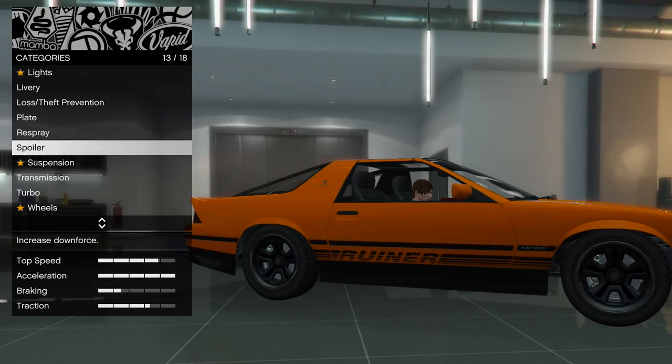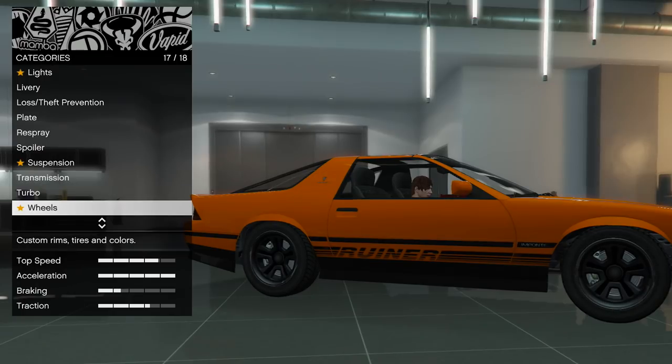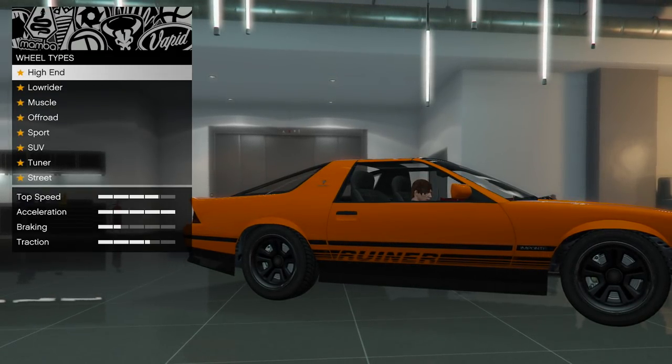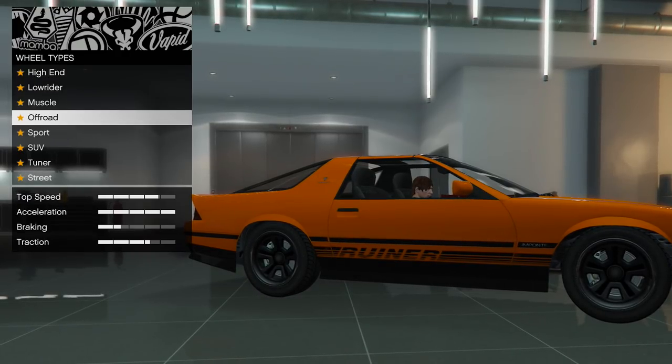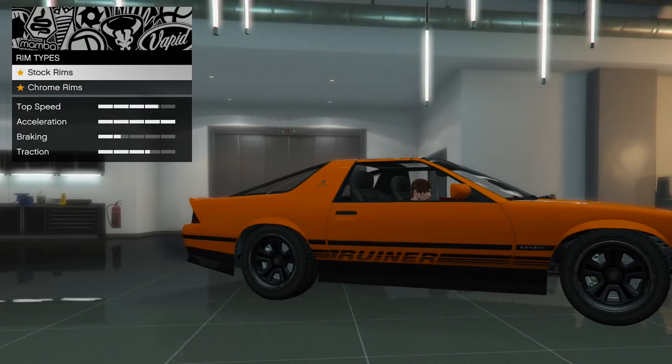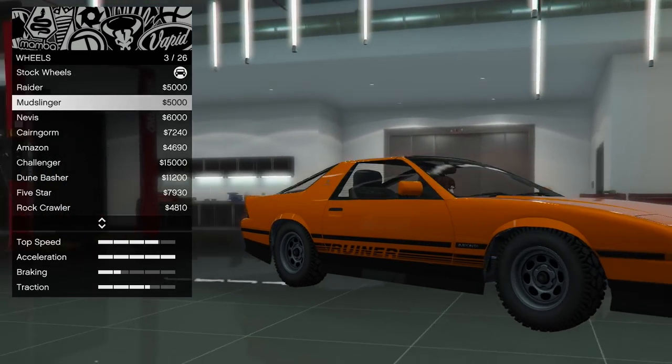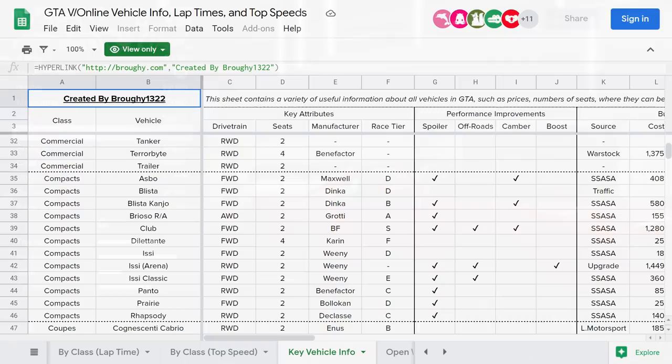A certain number of cars will also benefit from having off-road wheels, which makes them handle smoother over kerbs and bumps in the road. There's no major traction difference between any wheel type, so off-road wheels are neither more nor less grippy than high-ends, for example. You can see which cars benefit from having off-road wheels by checking the off-roads column in the Key Vehicle Info section of the Master Spreadsheet.